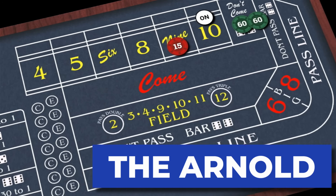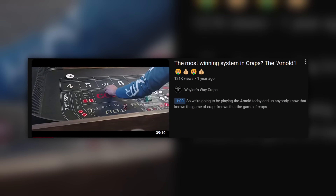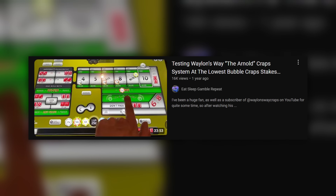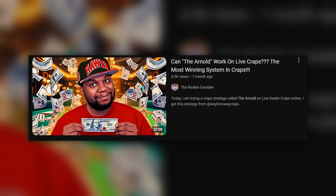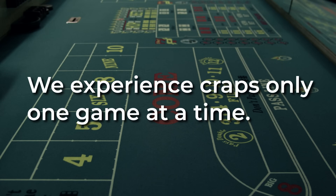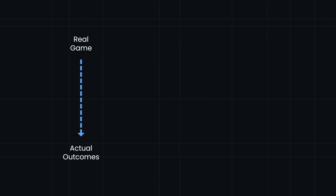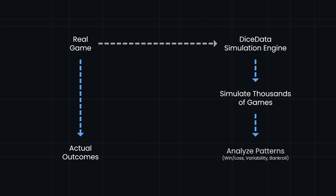The Arnold — it's one of the most popular strategies on the internet right now. Plenty of videos on YouTube do a fantastic job of explaining the strategy and how to play it, but you haven't seen it broken down like this. Most of us experience craps only one game at a time, but I built a craps engine that can play a strategy thousands of times. That way we can analyze patterns and get a real feel for what might happen in a live game.